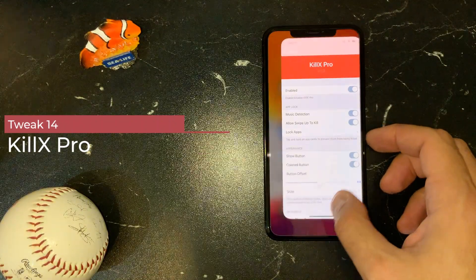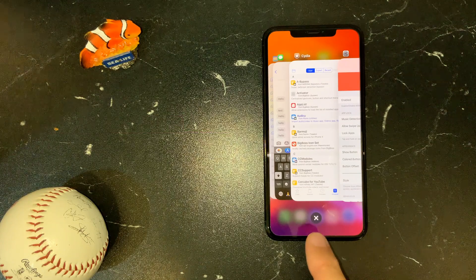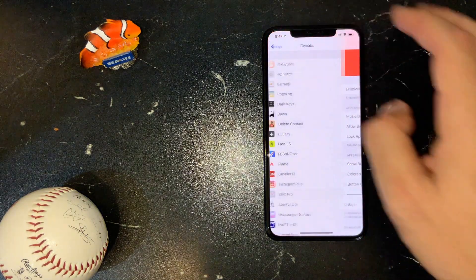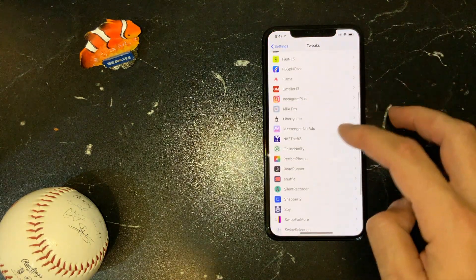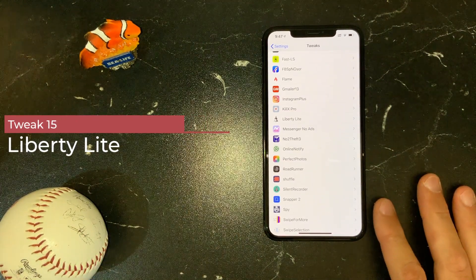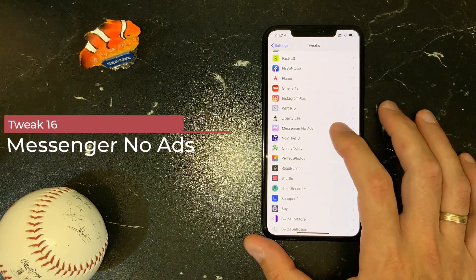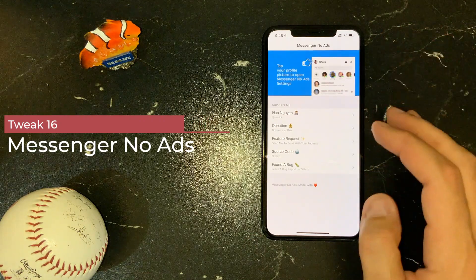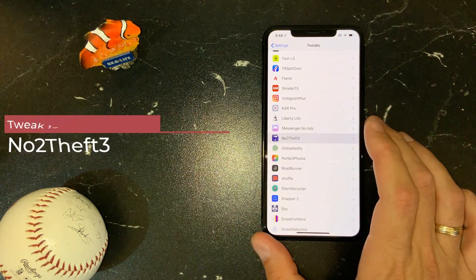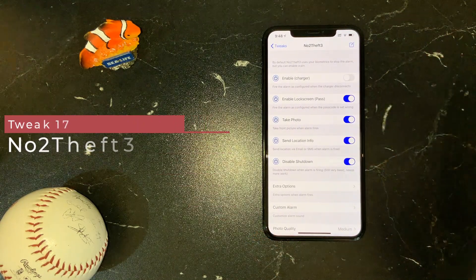Killax Pro is a must-have tweak for me. When I need to close all of my apps in the background, it just gives me that option. I like simplicity and extreme functionality, so Killax Pro is a must-have. Liberty Lite — same as the bypass — I use it for different apps to block jailbreak detection. Then I have Messenger No Ads, so I remove ads in my Facebook Messenger app.